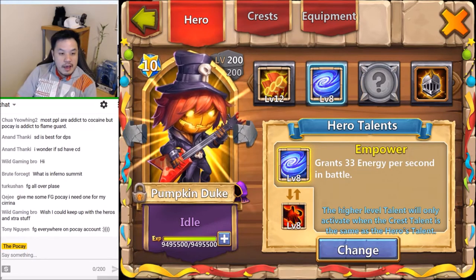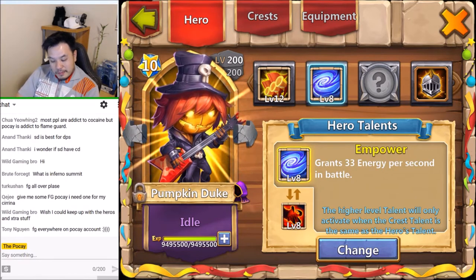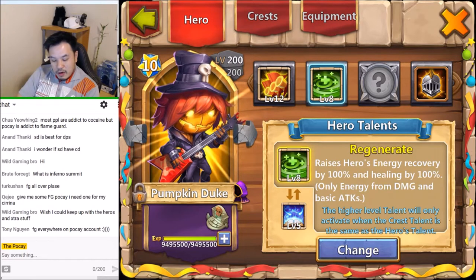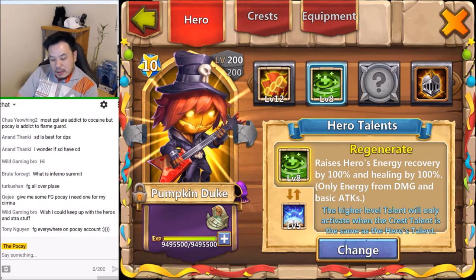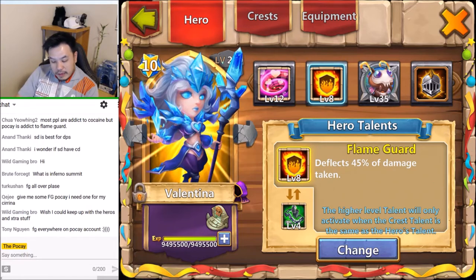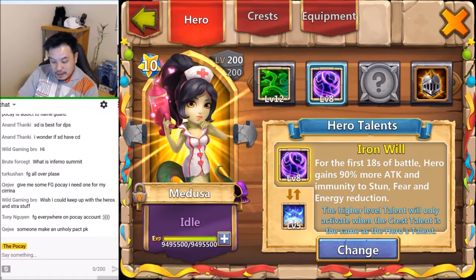Level eight - this is the damage Demogorgon, and then this is the Flame Guard Demogorgon. The Bulwark was the OG Demogorgon that I have. Yes, it's Flame Guard everywhere. This is my Empower Pumpkin Duke - I don't use the Zerk anymore. I had a video about it comparing the three talents, and I think Empower is one of the best talents for Pumpkin Duke. We gotta make a separate video about this.